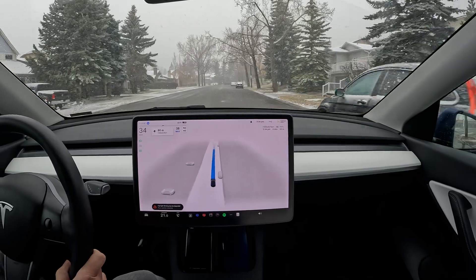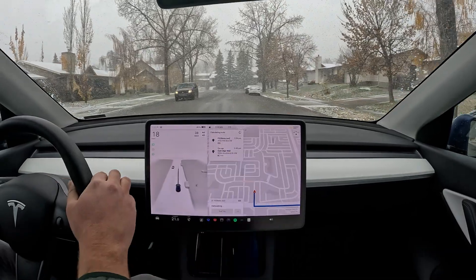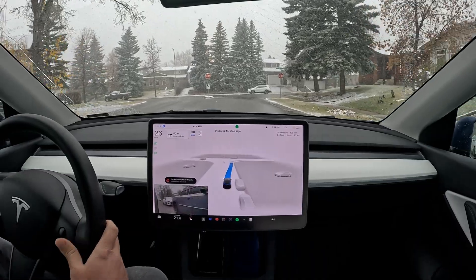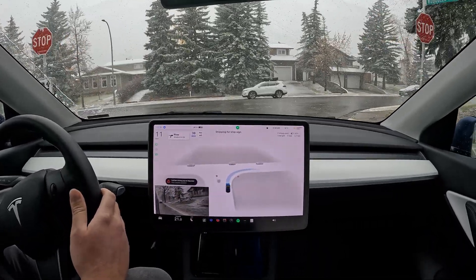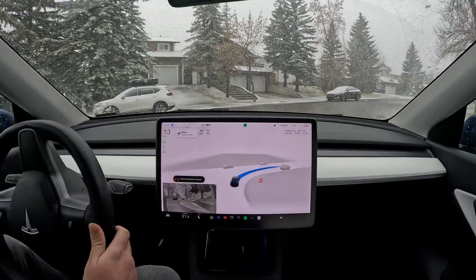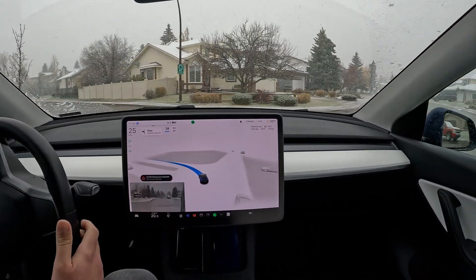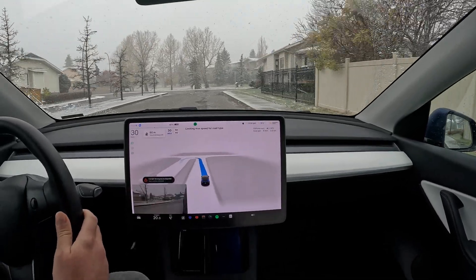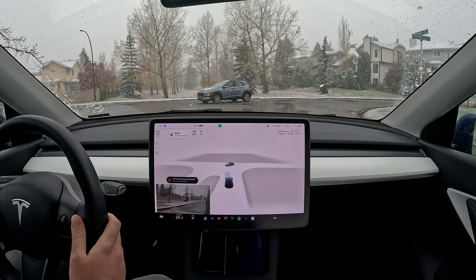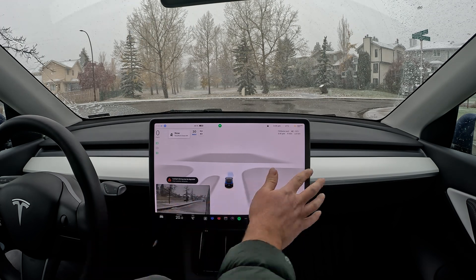That was an unprotected left, but there was no traffic, so it was handled very well. Let's continue our trip — it's going to make a U-turn up here, which will be interesting. I've done that U-turn before in snow conditions and it does it very well. It's going to stop, creep forward, and wait for that car before attempting the turn.